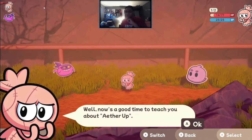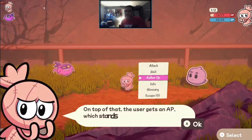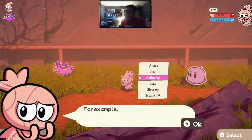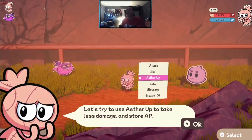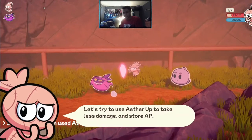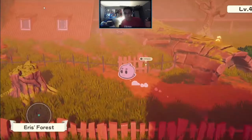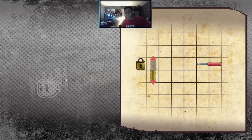Now here he's about to explain the ether system. You'll see on screen that the user gets AP — Aether Points — which allow you to attack. The figment up top has up to two attacks, but they only have one per turn. When you use Ether Up, you actually get to build up ether for the next turn and defend yourself, so as you can see this figment was able to attack twice.